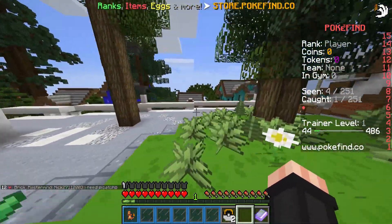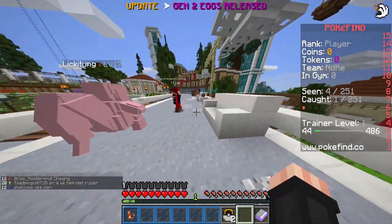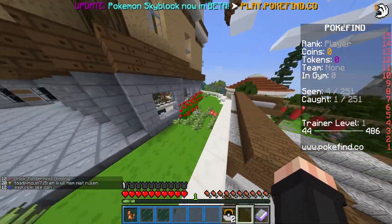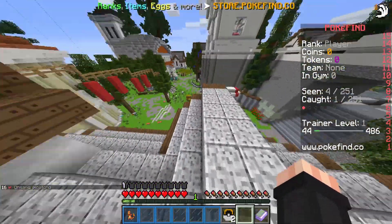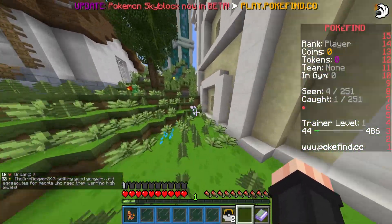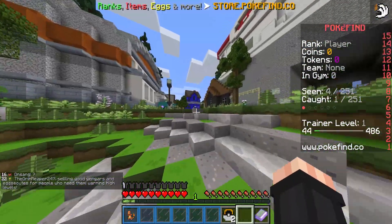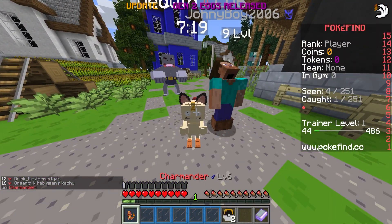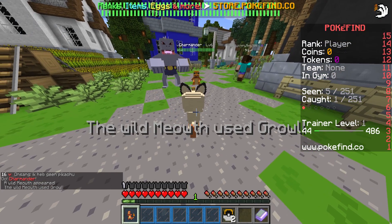What happened to that Clefairy — does it just disappear after you battle it? I mean, it's not a huge deal. Can I get hurt? No. Okay, so I can just drop down wherever I want — no fall damage. That's gonna come in handy. Wild Meowth appeared. We're gonna go for the Scratch.